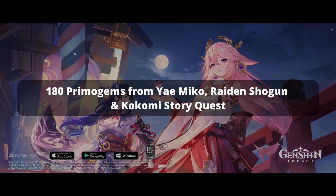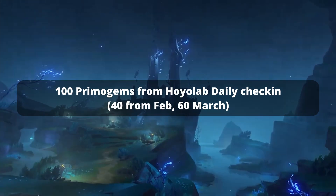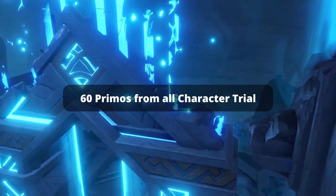180 Primogems from Yoimiya, Raiden Shogun, and Kokomi story quests. 100 Primogems from Hoyolab daily check-in. 60 Primos from all character trials in 2.5.